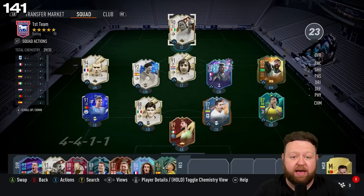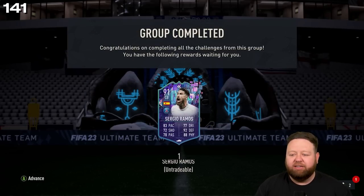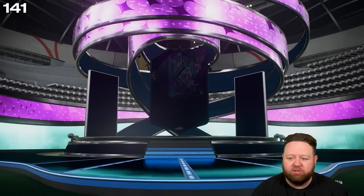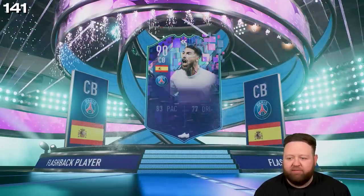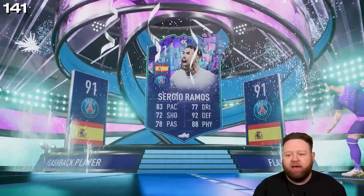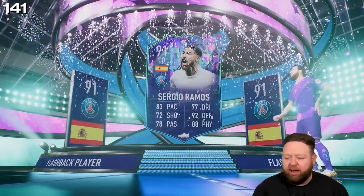So yeah, I was genuinely very happy with the result — 10 tokens for that. Finally, welcome to the club — 91-rated Team of the Year flashback Sergio Ramos! Look at all the colors — it's very vibrant, very awesome looking. I love this card design. We've got a 91-rated Sergio Ramos with the willy wonka-style walkout. I love that on flashbacks.